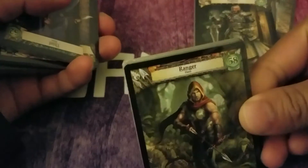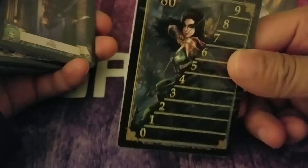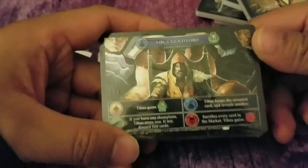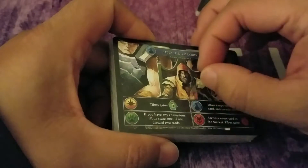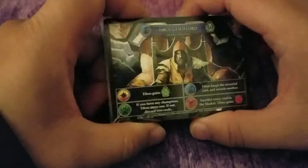Fighter, wizard, ranger - and these all go in your starting deck. There's a scoring card, that's one of them, there's another one that goes with it. Thief, cleric. And these are like the Star Realms multiplayer and solo player card rules. This looks like the boss or something.